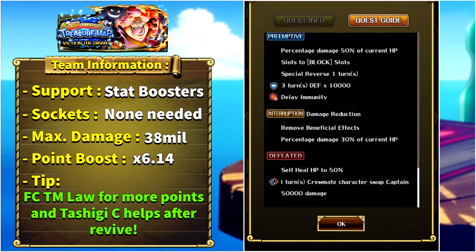On defeat there is also a defeat action on the first boss — the boss revives to 50% of its original HP and then we get a captain swap for three turns. We are going to prevent everything here, so don't worry. Something we cannot prevent: on final defeat, 50,000 damage. That will happen but we will try to minimize it and survive it.